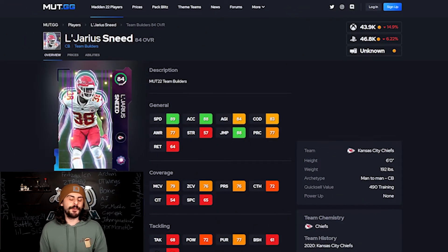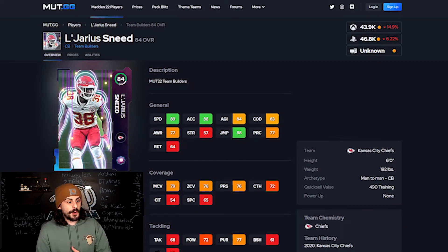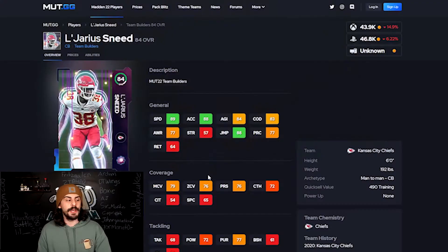The second one you can go after is Legereus Sneed. He's a six-foot cornerback, 89 speed. His jumping is 88, so he can definitely get to those interceptions. His agility and acceleration are good. Man coverage is 79 and zone is 76, but that speed is really helpful. I've noticed speed with the cornerback is really important this year. That is my second choice.